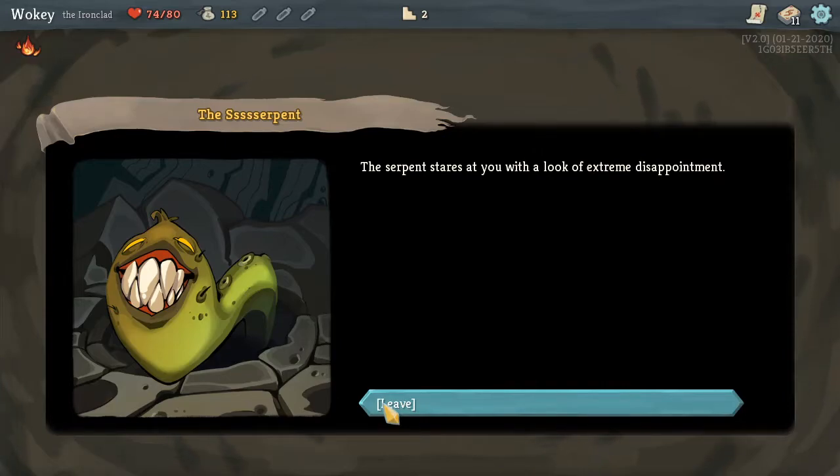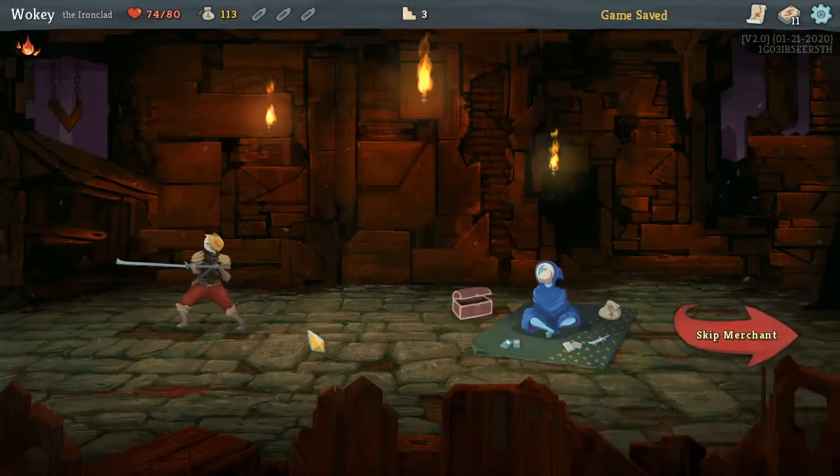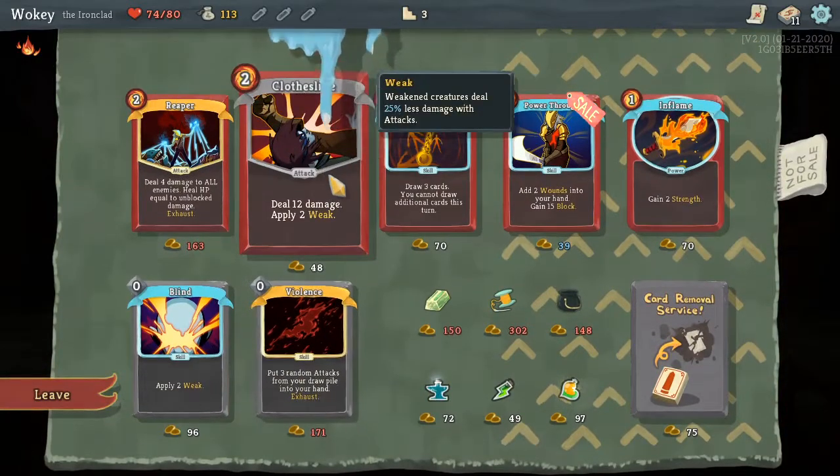The serpent stares at you with a look of extreme disappointment. Alright, I didn't really gain anything from that. Oh, there was a shop next? Welcome. Can I buy anything? I got some gold. I can buy some cards.